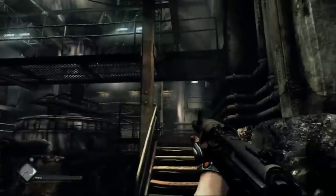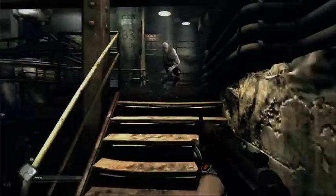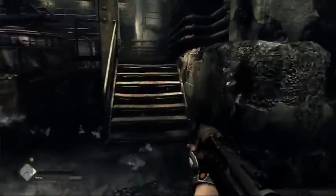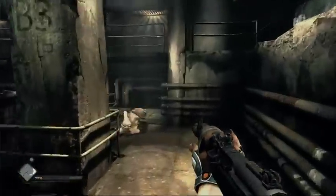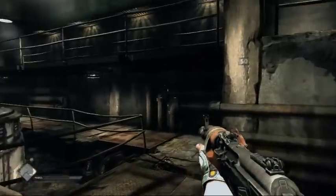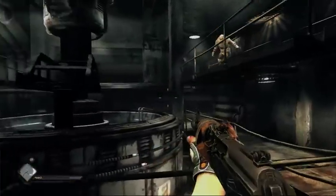Let me cycle through some more weapons. We have the machine gun — always great for taking out guys from a distance. The wing stick, which is an offhand weapon. Let me see if I can hit this guy with that. There we go — that's definitely a whole lot of fun.